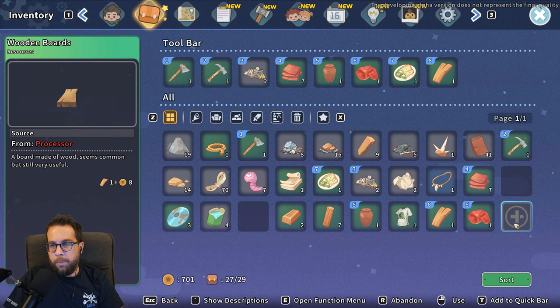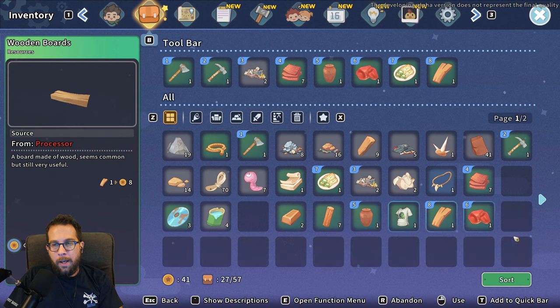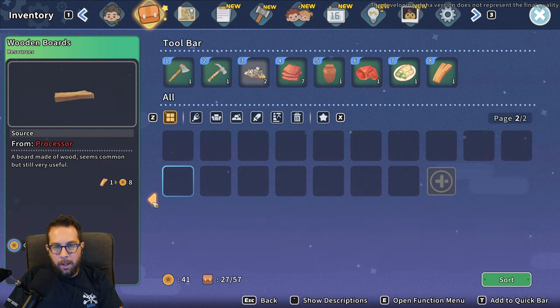We have a pretty full inventory here, but if you press the little button in the bottom right you can spend some of your gold to buy backpack slots. I'm the type of person who hates micromanaging full inventories, so I'm going to spend all my money and get 28 extra slots.